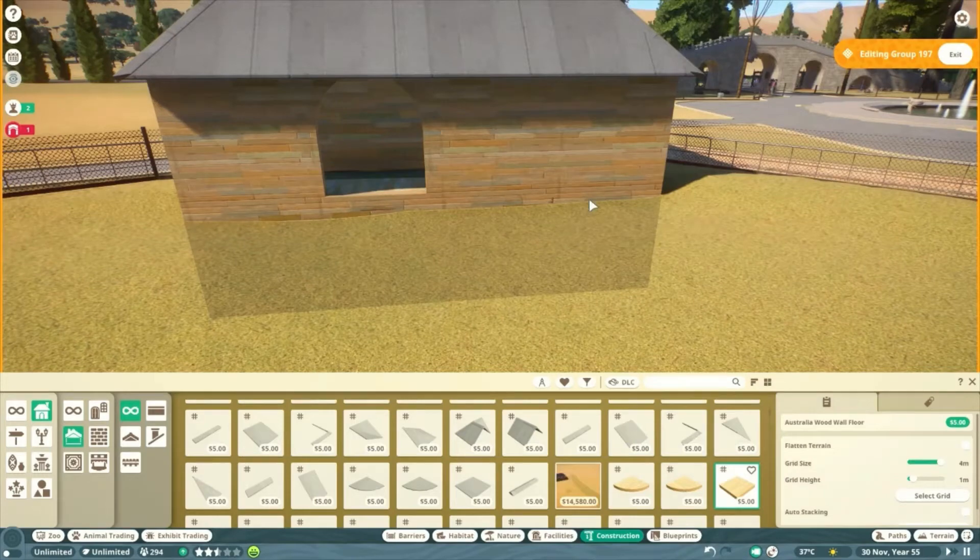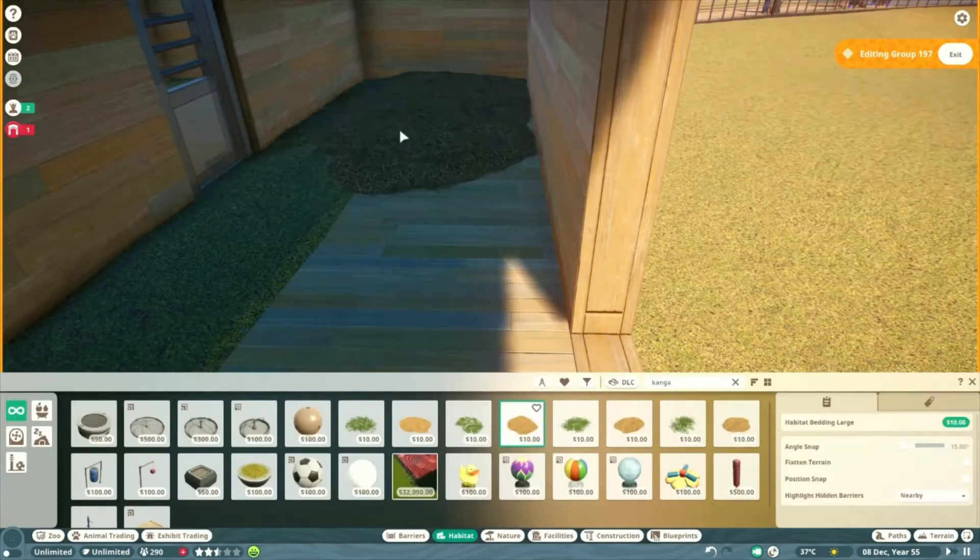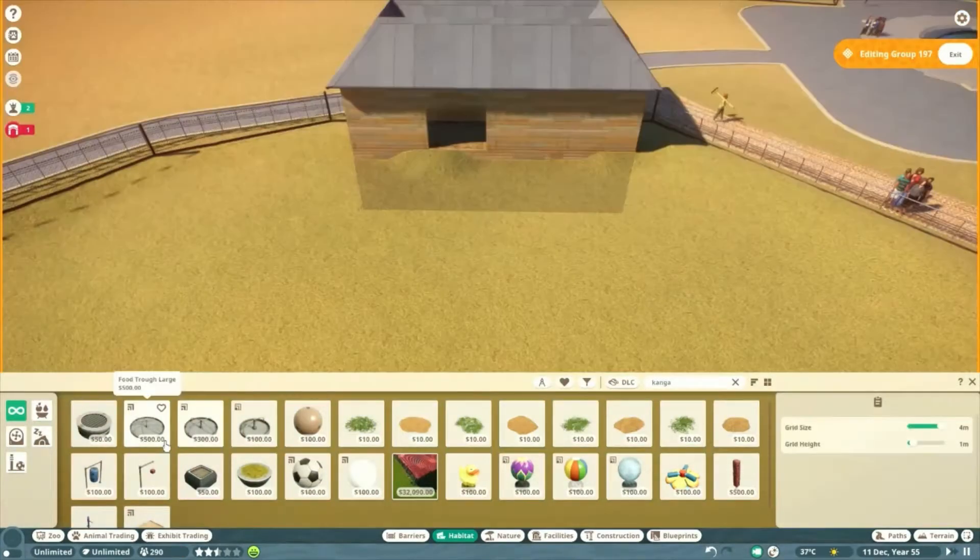I chose the asphalt roof since it looks nice. And there's going to be bedding inside so they could lay down.